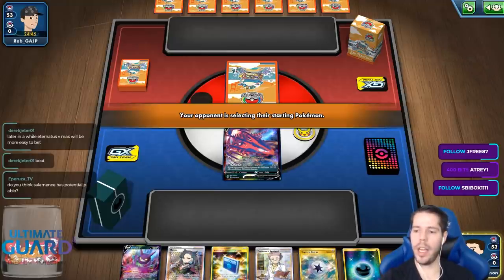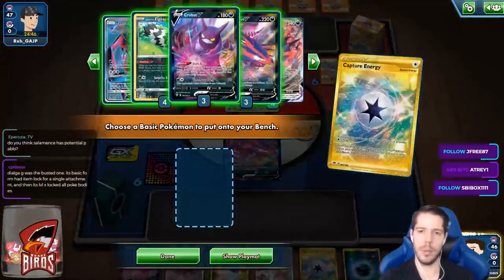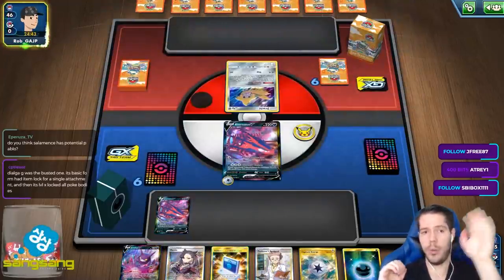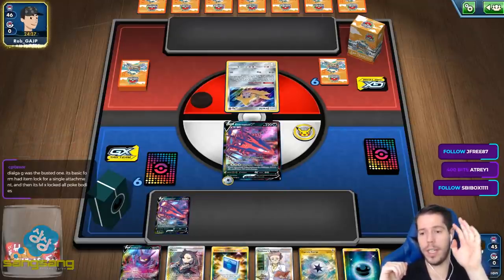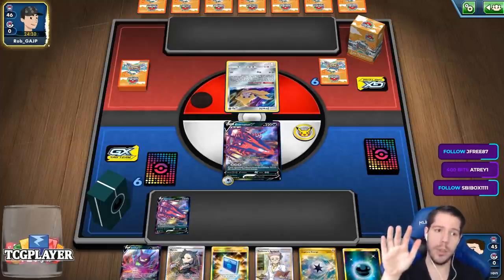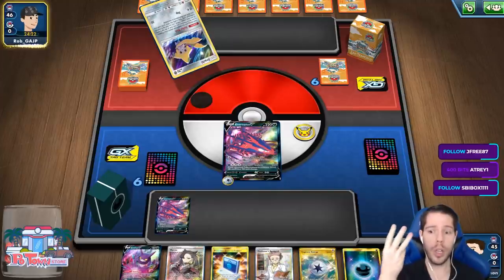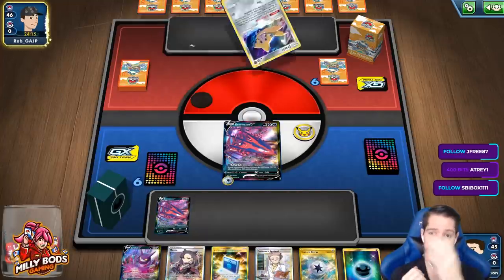Do I think Salamence has potential? On paper, Salamence looks like a very interesting card. But let's compare it directly to Eternatus. Salamence is a three-prize Stage 1 VMAX Pokémon whose attack does a maximum of 240 damage for four energies. Eternatus is the same Stage 1 three-prize VMAX, whose attack costs two energy — two less than Salamence — and can do up to 30 more damage. So when you compare one to the other, there's a very clear winner.